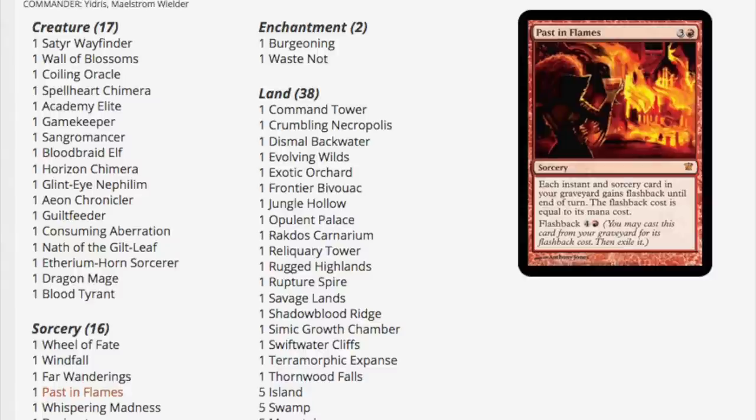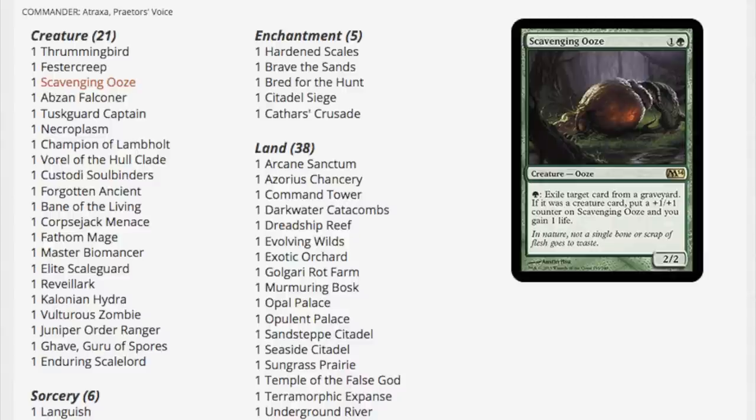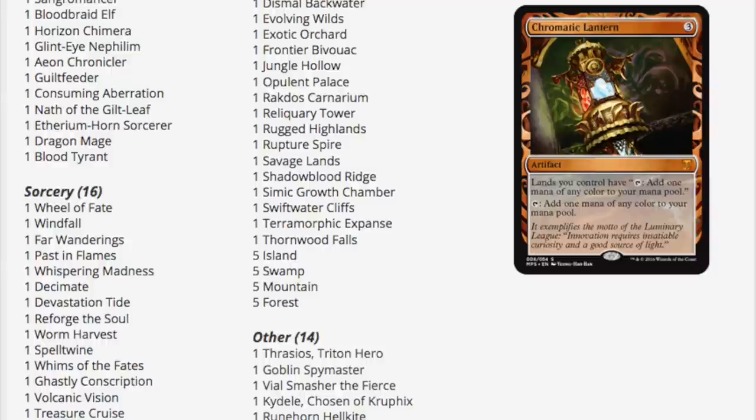Scavenging Ooze — a very powerful, very valuable card. At one time it used to be worth $40 when it was just in the original commander decks. Now it's worth slightly less, but it's always nice to see it in a commander set. It was the priciest card in Commander at one point.